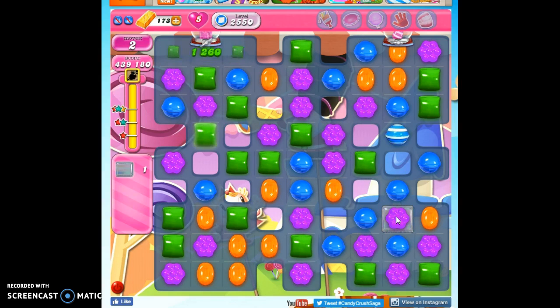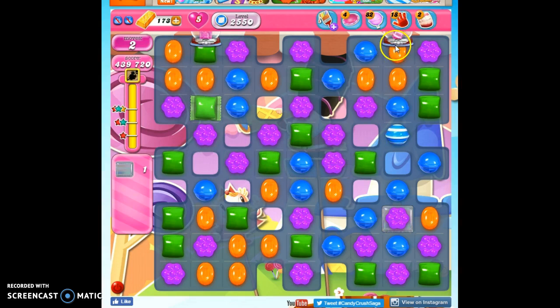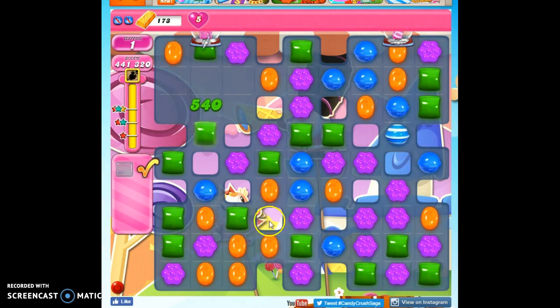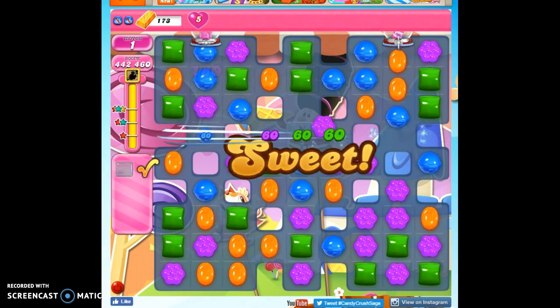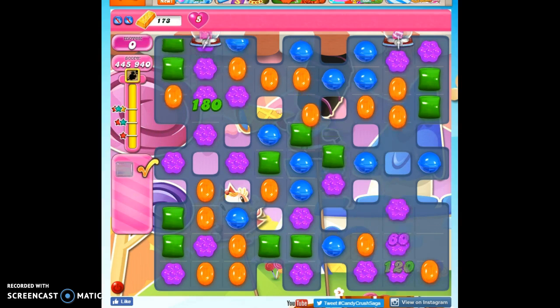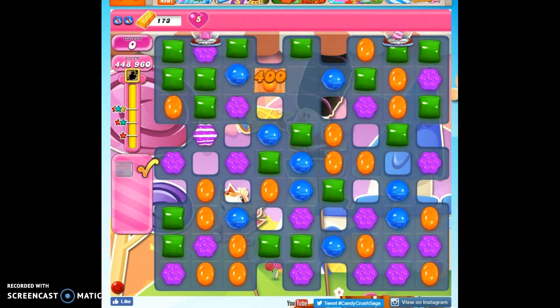There we go! So that's how I beat level 2550 — with a little bit of luck on the board and with the knowledge of how these dispensers operate. Because if I thought I want a wrapped-wrapped combo and kept trying to get a wrapped candy to dispense from here, it just never would happen — I'd be wasting all of my turns. So it's important to have that knowledge with you. This was my 13th playthrough for recording purposes, so it wasn't easy for me, but it was kind of fun. If you'd like to see more videos, you can subscribe, and as always, thanks so much for watching.